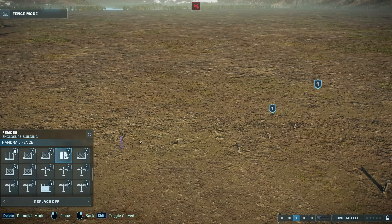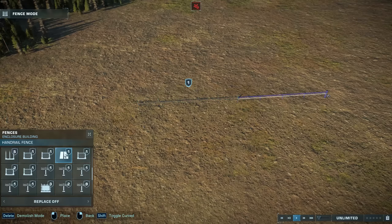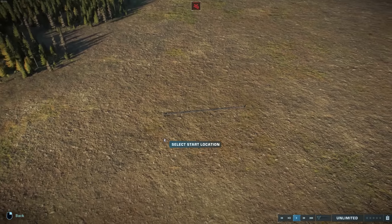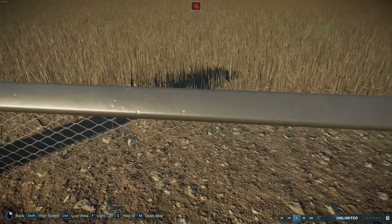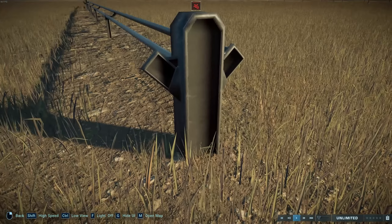Next up, we have the handrail fence. Again, you build left to right, and then this is the guest side and this is the dinosaur side. So you build it like so, and there's a handrail on your side. Looks sort of like this. And again, the end pieces have to be double-sided.